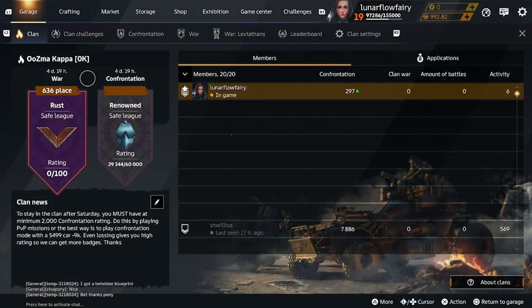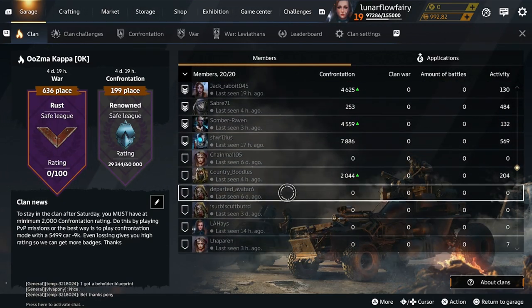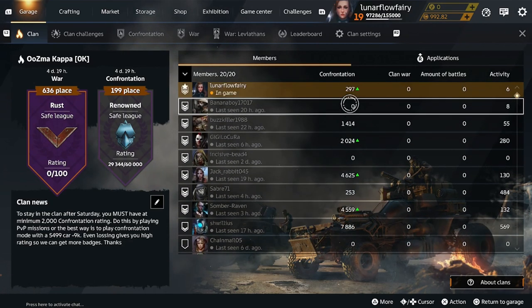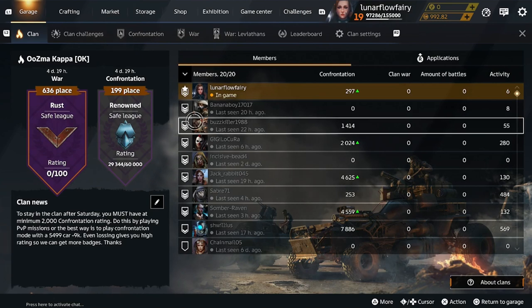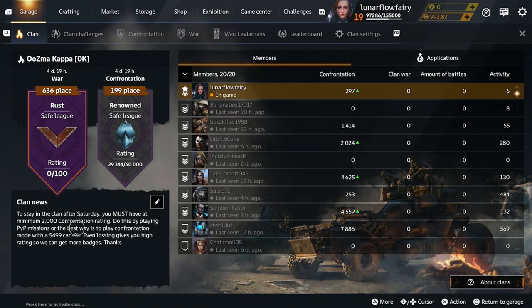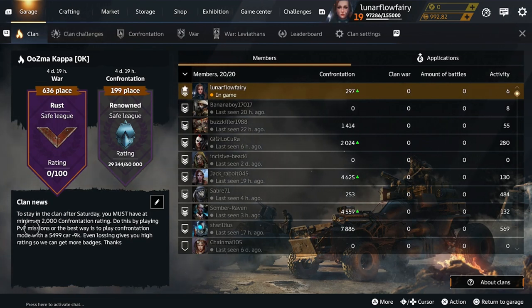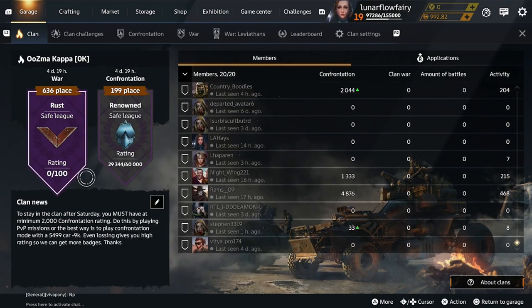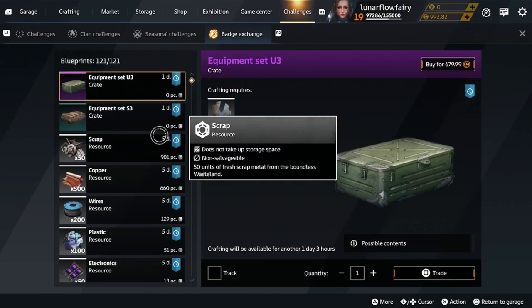I have a clan going on with this alt account. We have been earning badges this week. I've not played much yet but random people I've never met before have been joining the clan. Every Saturday I'll just kick out anyone who has zero confrontation score and start the week over. I have actually been earning quite a bit of badges on this level 19 account doing this strategy. I made it open and I kick people that don't have confrontation rating. I even put in the clan news you must have 2,000 rating. Encourage people to play PvP and confrontation because people that play patrol mode are not contributing anything. Raids are different — they're contributing towards the badges but they're not contributing to our score to get the league up. But anyway, that's for another video.